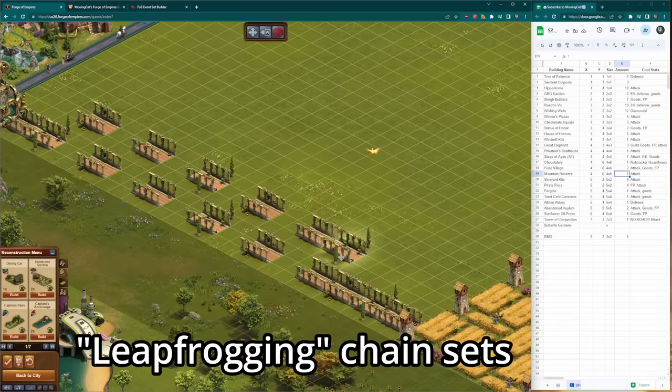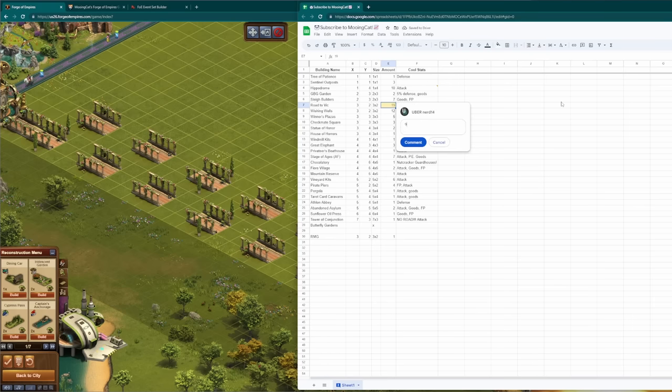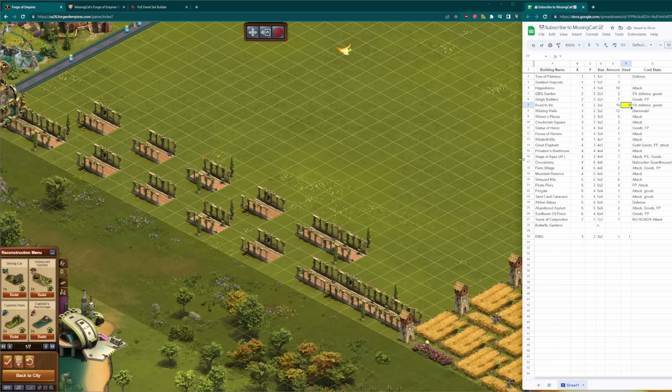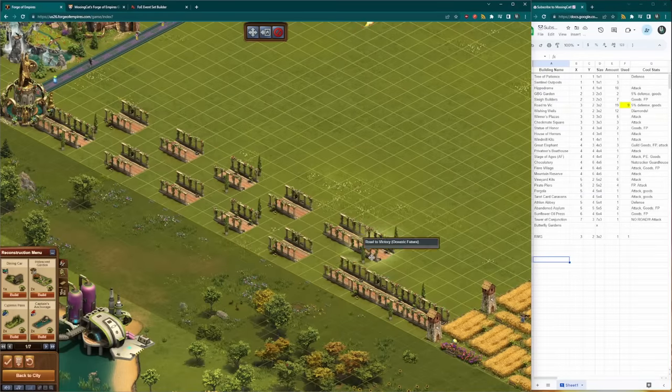Instead of placing down the set as you would in your normal city, I like to space the pieces out every other spot, which makes it a lot easier to count the number of pieces that you need from your inventory, but also makes it so that you won't accidentally place a building where you meant your chain to go. Once I had the number of pieces, I did end up condensing it all into the one chain for simplicity.